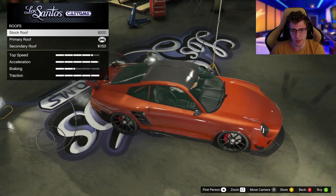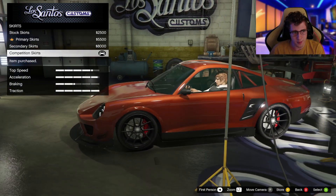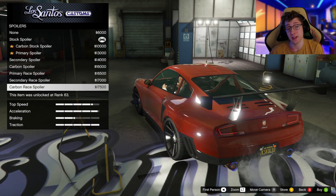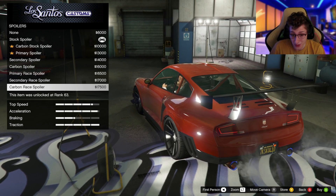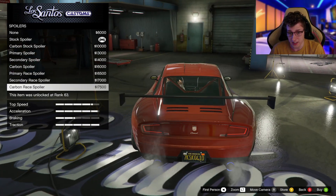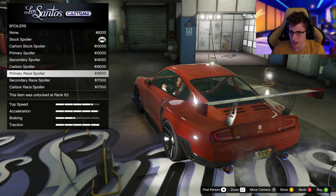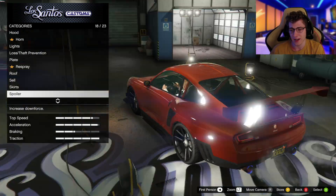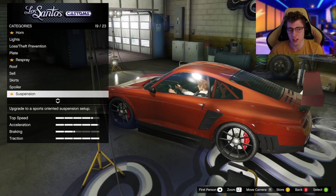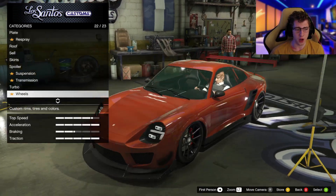We've got some roof options — I'm going to go with just primary. I think it looks better than carbon. We've got some skirts too; I'll go carbon for that. Now we've got our spoiler options. While this vehicle may not have a lot of bumper upgrades, it actually has a decent chunk of spoiler options, and the fully upgraded spoiler looks really nice. I can go carbon, primary race, or secondary — I'm going to go for the secondary in a matte dark red, so it reflects off the main color. Then suspension lowered, transmission, and finishing off with a turbo.